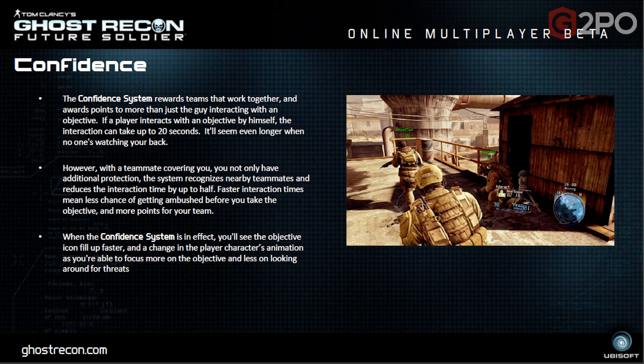The confidence system sounds similar to flag capturing in Call of Duty domination — the more players you have in the area, the faster you capture. In order to take objectives, if it's just you it's going to take longer; if you have teammates nearby it's going to be faster. There are about three bullet points trying to explain that, but that's essentially what it comes down to.